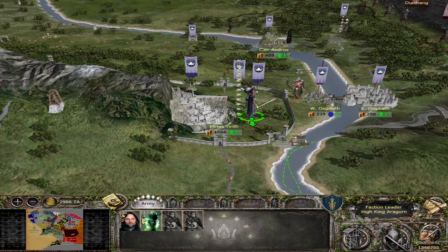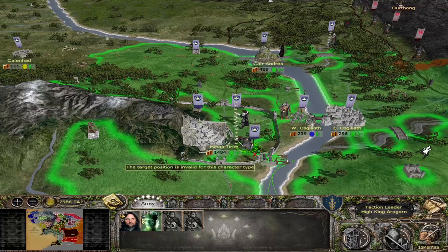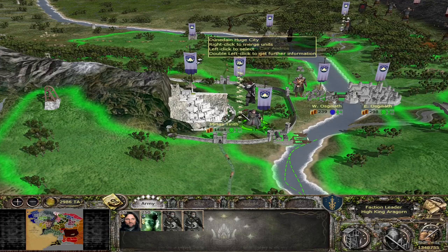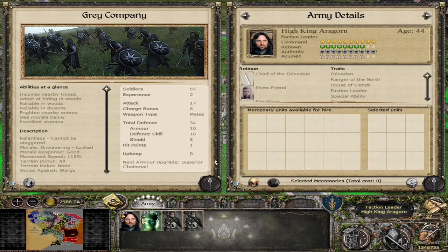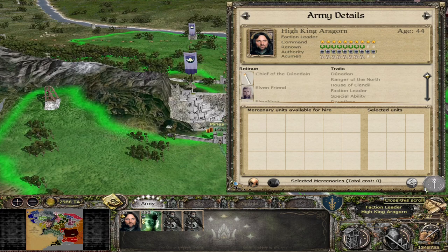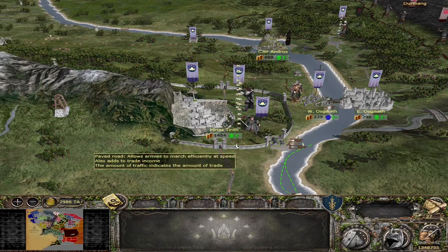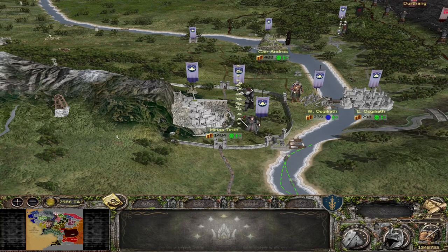There is now also a failsafe: should Aragorn die at any point during your campaign, you are not locked out of the script. As long as his heir — his son — is alive, you will still be able to form the Reunited Kingdom or the Kingdom of Arnor. Do not worry if you lose Aragorn, though honestly if I lost him I'd probably reload that battle, because the Grey Company is too good to lose.